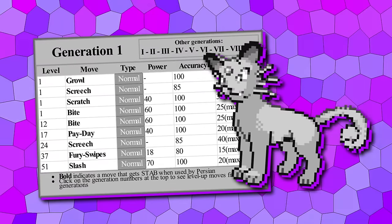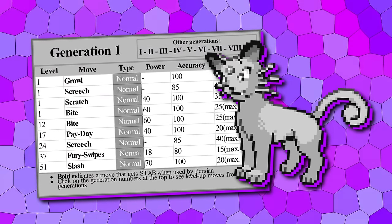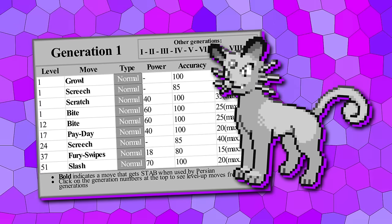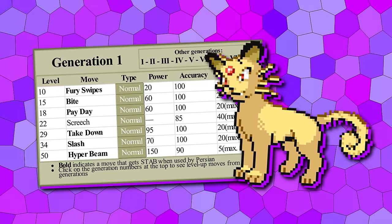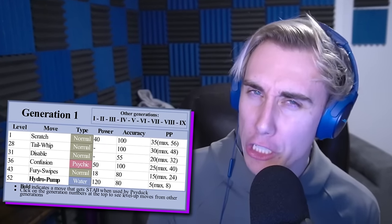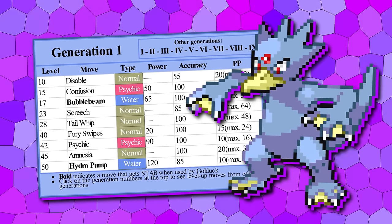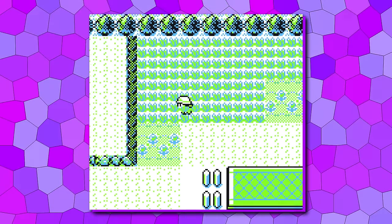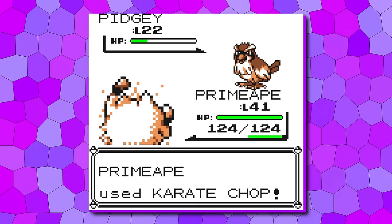With 70-power Slash having auto-crit mechanics, Persian is a Gen 1 Pokémon that always had a ton of potential but was held back by not learning it until level 51. We've pushed Slash to an early 34, which actually makes Persian kind of insane. And while it's also getting Hyper Beam at 50, its frailness will keep these power moves in check. Did you know the Psyduck line never learned a water move until level 52? Now located on Route 4, we've given it early Bubble Beam plus Psychic at 42 to help its offensive capabilities.